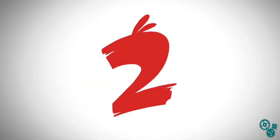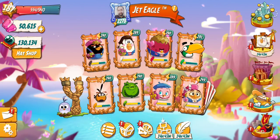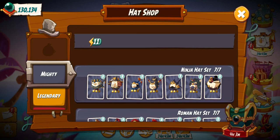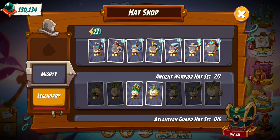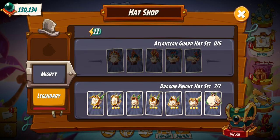Let's go check out the other hats. Ancient Warrior Atlantean Guard — all right, so this is officially the first five-card hat set.